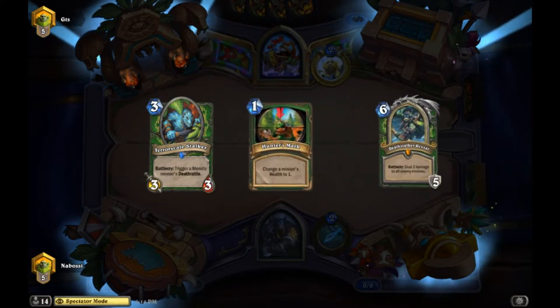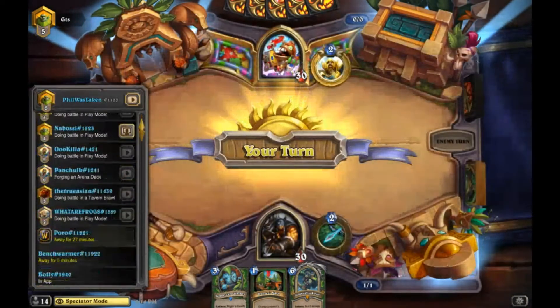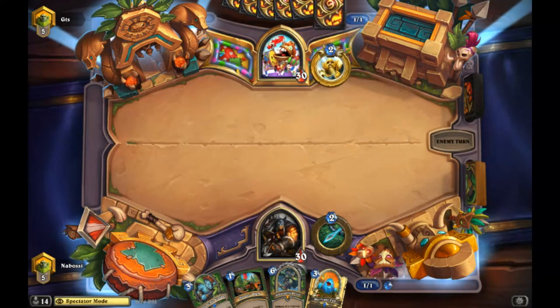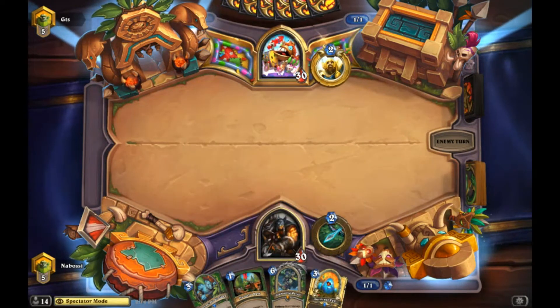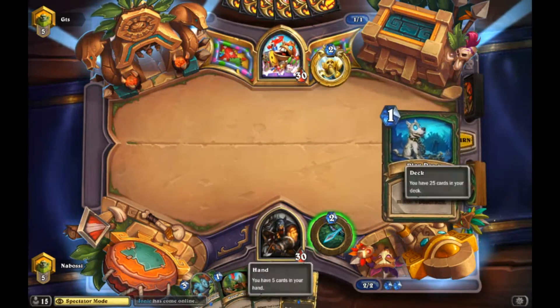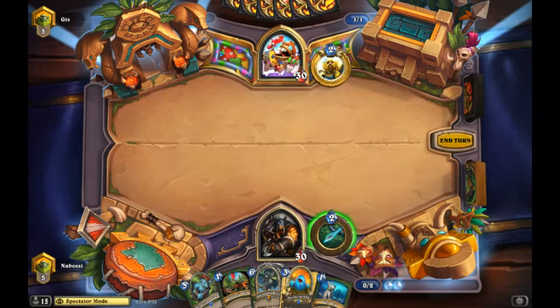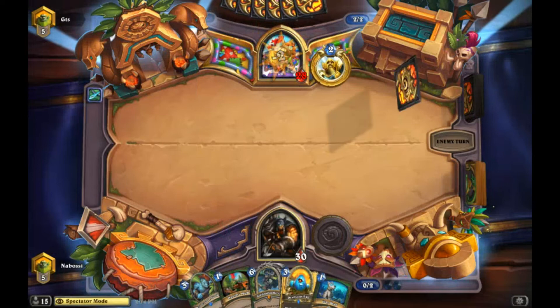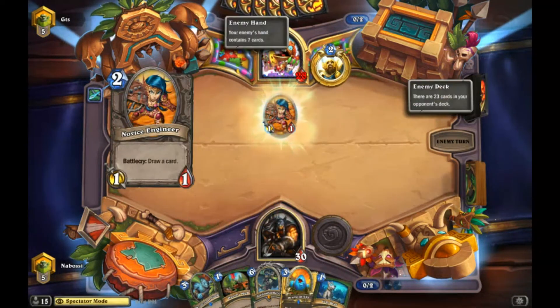Mulliganing this deck is definitely one of my hardest times - last expansion too. This deck can sometimes be super control or sometimes you have to go super tempo and race with face damage. The mulligan and early game plan changes pretty much every match, so it can be a difficult one to start to learn. We're zero power. This is looking like a really strong hand though - turn three Egg, turn four play. Looks like it's going to be Exodia Paladin.